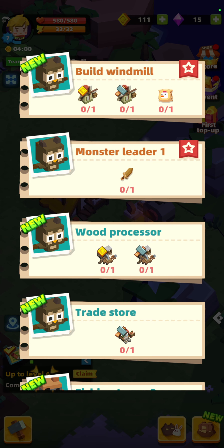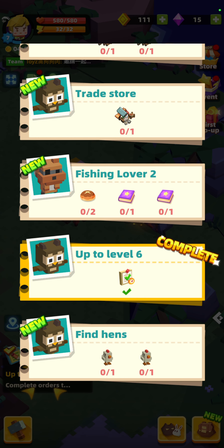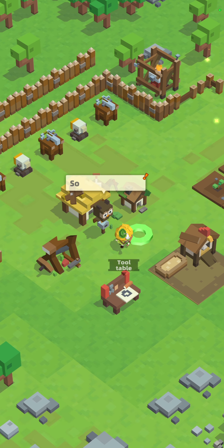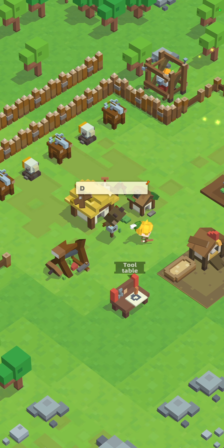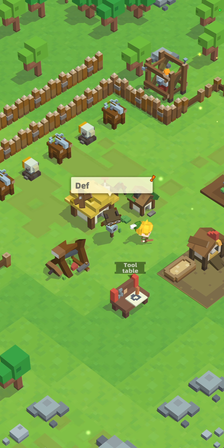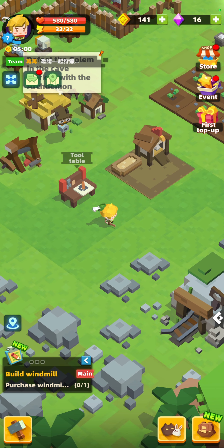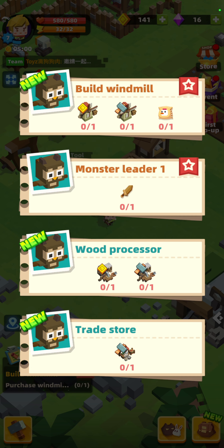Next up we've got the windmill, wood processor, build a trade store, and fishing lover quests carrying on. I need to get up to level six — done — and find more hens. A quest has come up: some of the caves will have a mark of an arch demon. The arch demon's monster leader is in there — defeat them and you will weaken the dark power. I missed the beginning of that quest, I apologize.